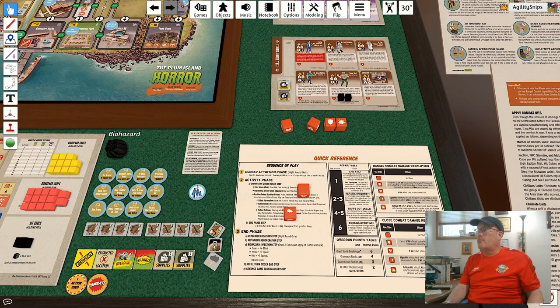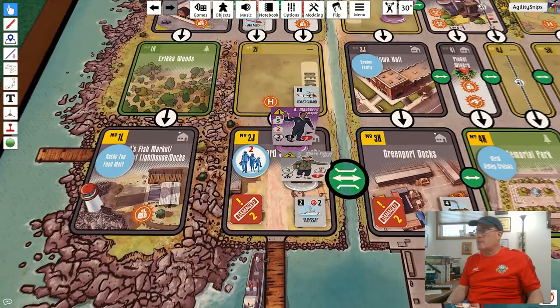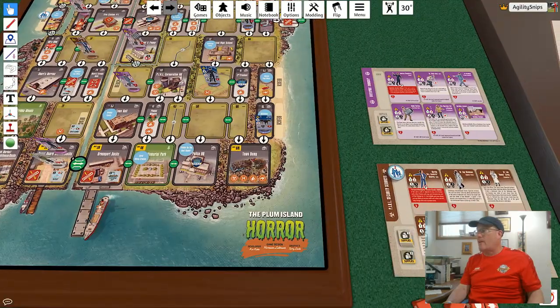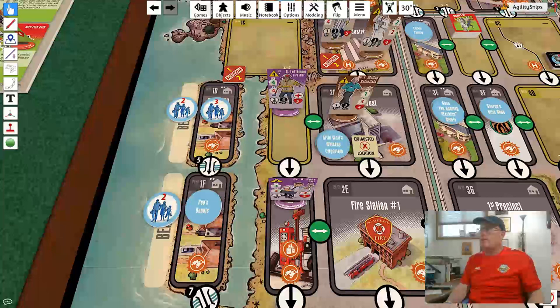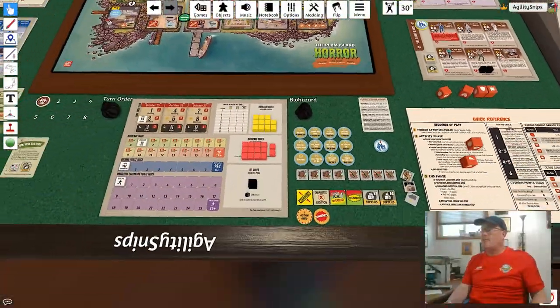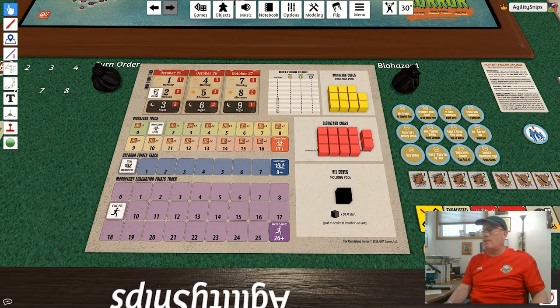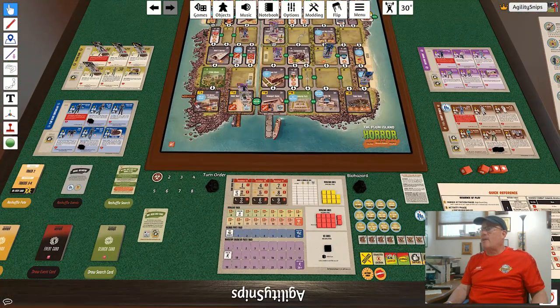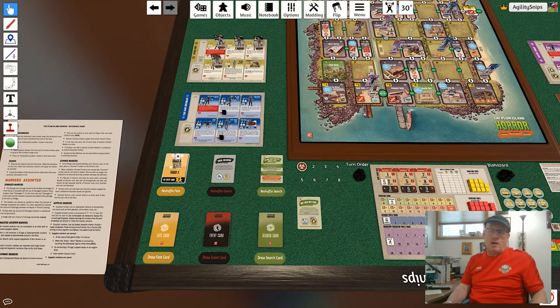I'm going to spend four supplies — as much as I want to manage supplies, this is too tempting to pass up. The Pearl Security Services is somewhat awash in supplies at this point. I'll evacuate the unit worth two points from the compromised area, saving me the trouble of having to repair it first, then evacuate the highest-point units available from over here. That's another seven points, for a total of nine evacuation points. We are well on our way toward avoiding the loss condition for not evacuating enough citizens.